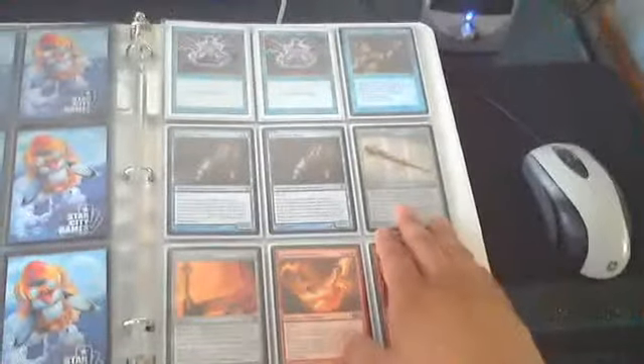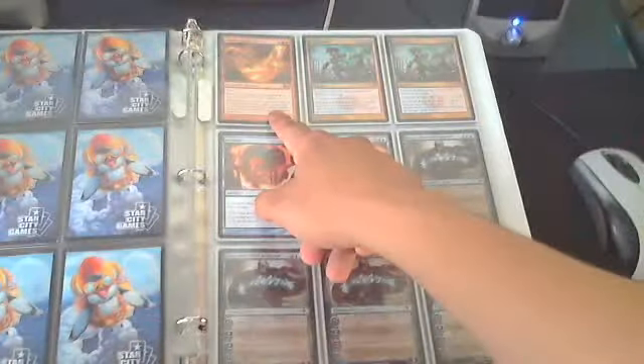I can also hook the Isochron Scepter up with a Lightning Bolt, which works very well with Chandra's Phoenix. I can bolt them at the end of turn, get my Chandra's Phoenix back into hand. Chandra's Phoenix is, I think, different from what other people do. I've got only three of those.